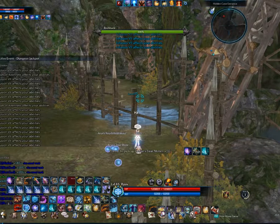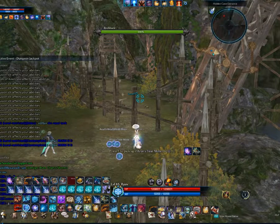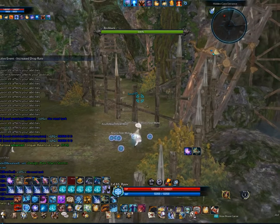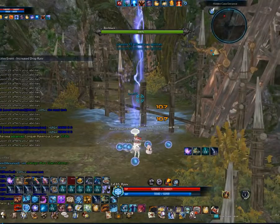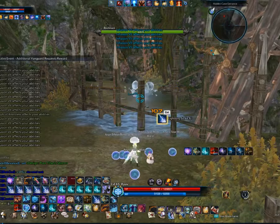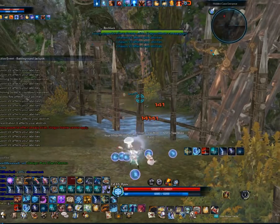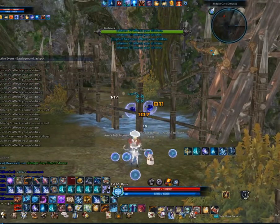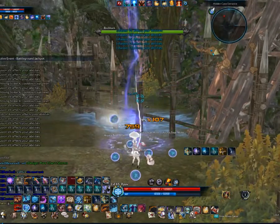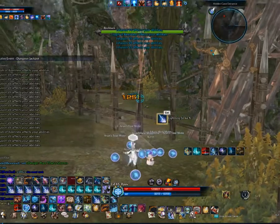Now I am going to jump into the intermediate guide. The intermediate rotation is kind of similar to the basic rotation — the only difference is that you are going to be trying to keep your Hailstorm off cooldown, and you might want to also focus on your Lightning Strike resets. The rotation should be going on the same way, just that you will begin playing with your cooldowns a bit better, and you might try to keep them up and also focus a little bit on your core skills.